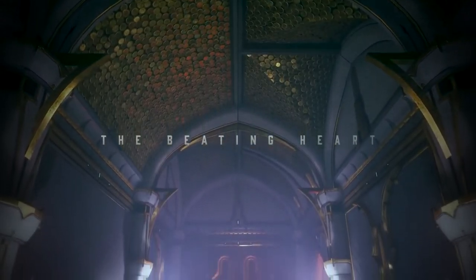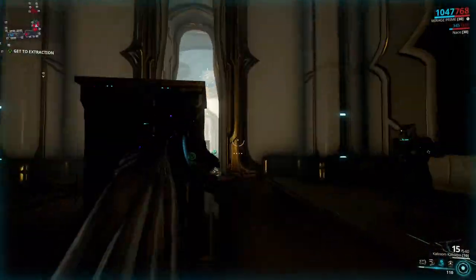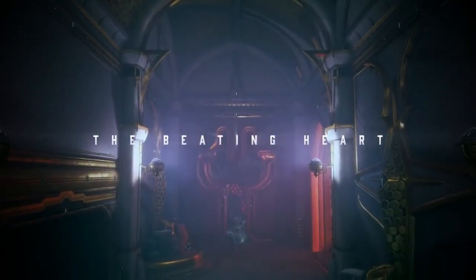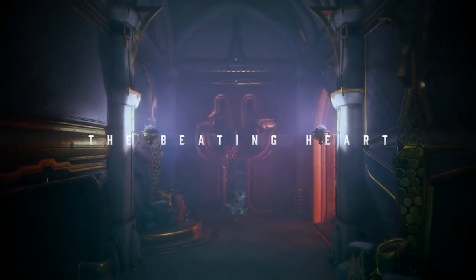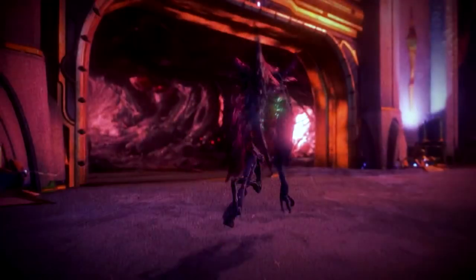We start off by looking at a ceiling of an Orokin style building which is very detailed for some reason and does not resemble any other Orokin set at all, but more on that later. Forwarding a bit, we have some new structures and statues which is not that special but it looks nice. The next section goes by very quickly, showing what looks like a new tileset we don't yet have in the game: the Orokin red infested tileset.